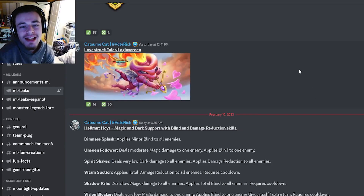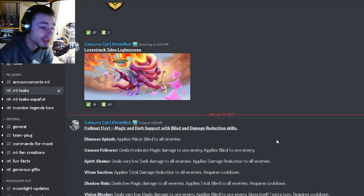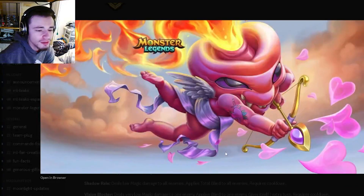Hey guys, it's Pissola Clothian today and this is Monster Legends, covering some brand new movesets as well as some new leaked events. So let's get right into it. The first event we have is the Love Struck loading screen and it does look pretty cool. I do like it quite a bit — I think it does a great job of showing off the monster.